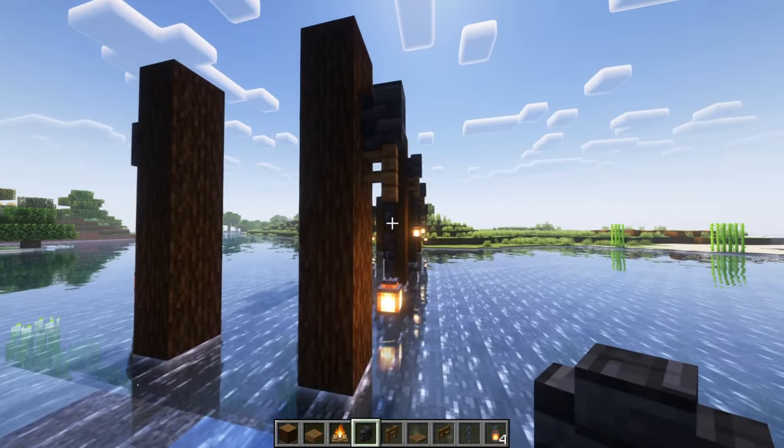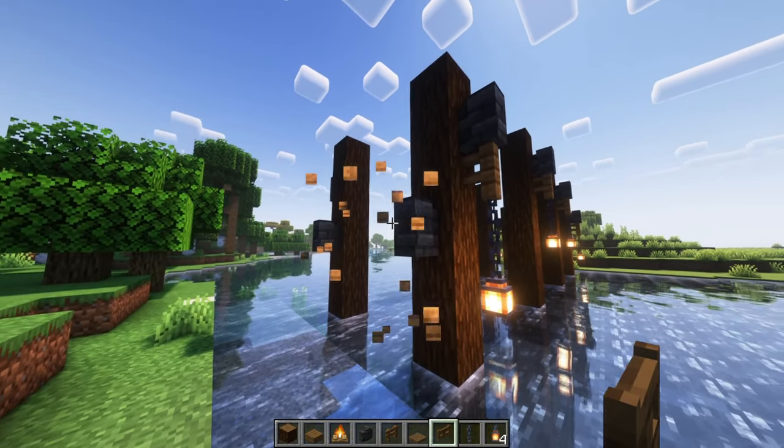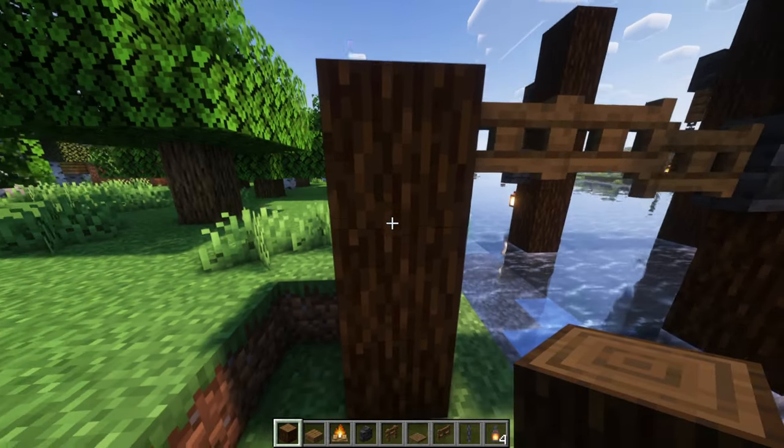Next, on the ends here, you'll go down to the level of the chain. You're going to put the walls, and then that's going to lead into the spruce fence gates. Don't put them the wrong way like I just did — you'll put three out here like so.